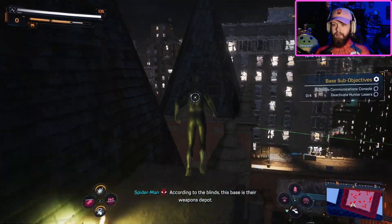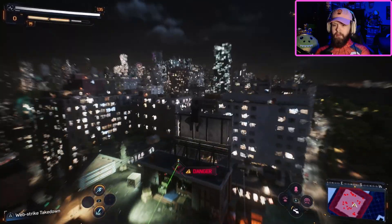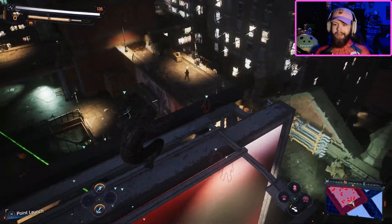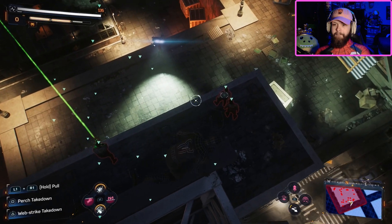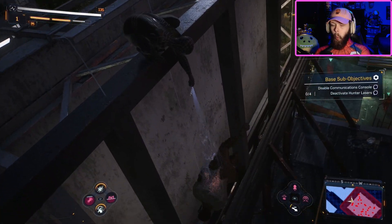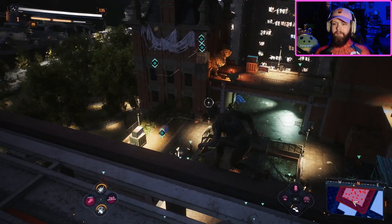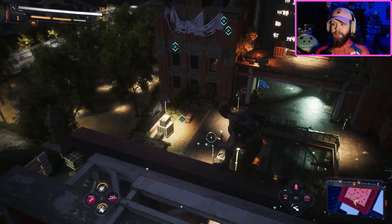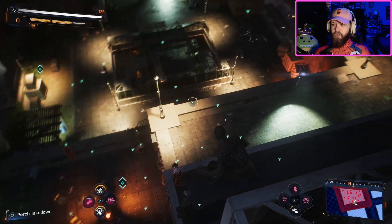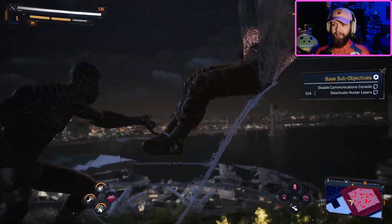According to the blinds, this base is their weapons depot. Not for long. I think I just pulled his friend right in front of his friend. Now we do know where things are at. Should I just go balls to the wall and whip some ass? Or I can go super stealthy.